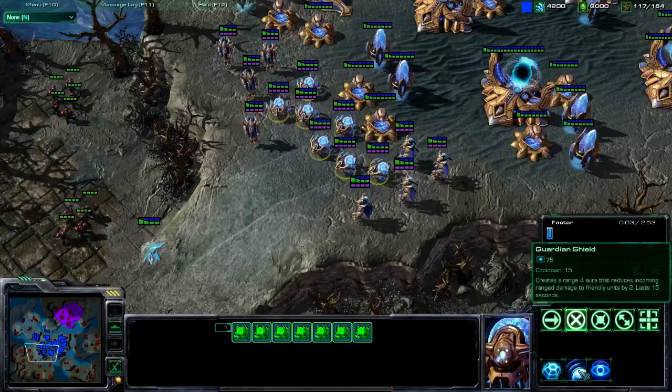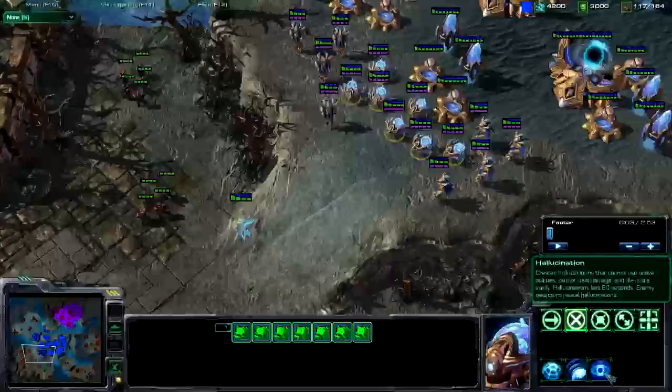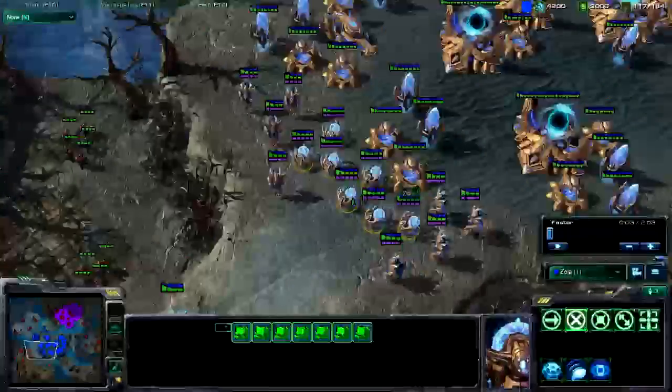For the sentry abilities: F for force field, G for guardian shield. For hallucination, I used it a little bit just for fun. Press C for hallucination, and the different unit types have different keybinds — I was using Colossus, which is also C.